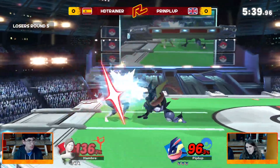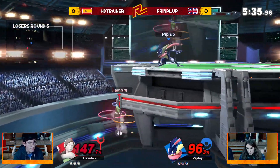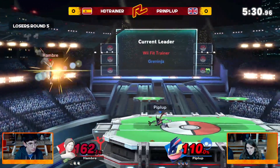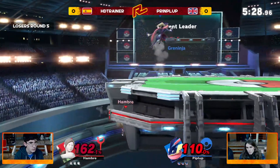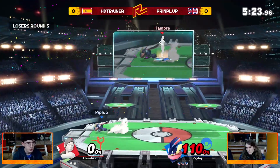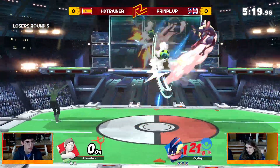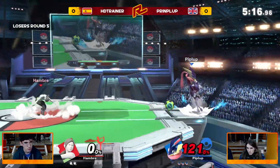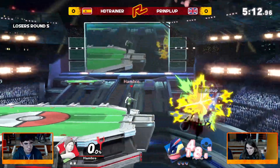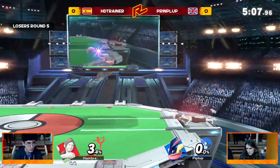Tries to find a down-tilt forward air confirm, just a little bit too far away. Keep breathing, not wearing out the ledge. Funny trade — both get hit by the soccer ball. We've already seen that HD Trainer has shown some willingness to go low on recoveries, and I do wonder if Greninja is going to start punishing that with the bear — a very powerful edgeguarding tool that you can go so low with and it lasts for so long. The header out into the depths! There we go — first snipe of the set.